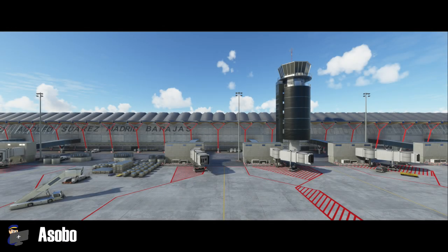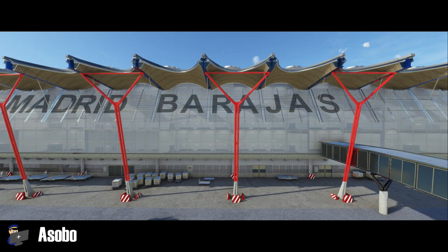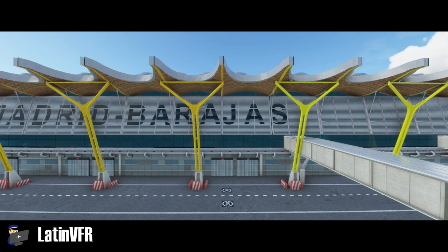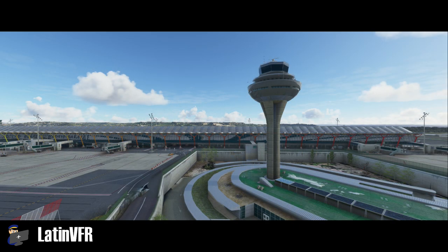And now it's the moment you've all been waiting for — the inaugural Filbertflies photo montage to compare the Asobo handcrafted Barajas with Latin VFR's. Obviously Latin VFR's scenery is better, but I'm going to leave it to you to decide how much better based on these pictures.